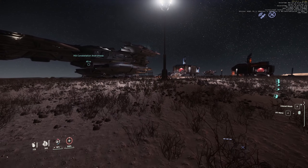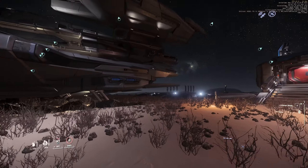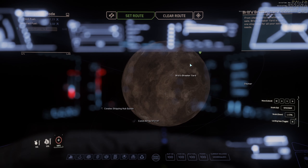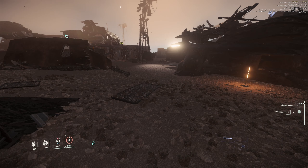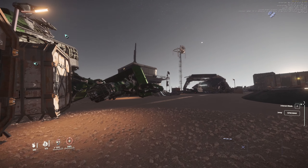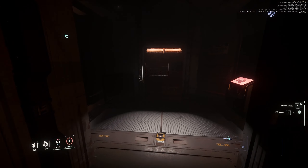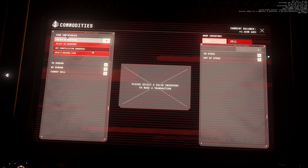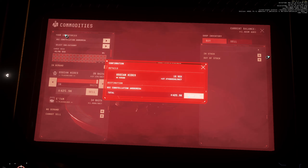At this point, if you have multiple mules and you've set it all up, you can keep cycling through — by the time you claim one and finish off with one mule, you'll have the other ready. Then make your way over to Brio's Breakyard or any other such facility. As you're going down into Brio's Breakyard, always be very careful and wary of other players. Once you land, make your way over to the building that looks kind of like this. This is where you're going to be selling your illicit goods. Make your way to the red console, click on your ship, and go ahead and sell.